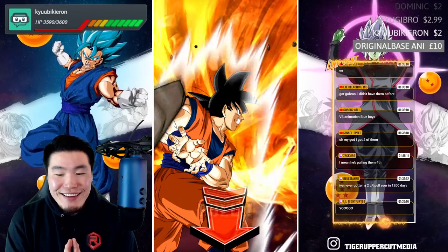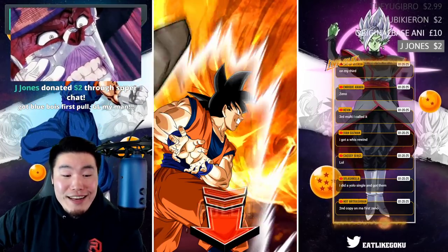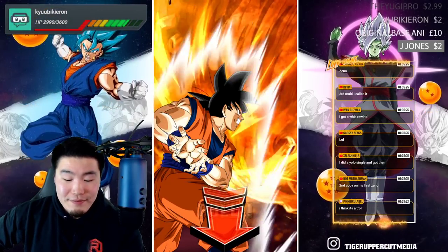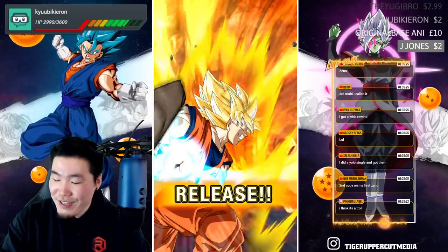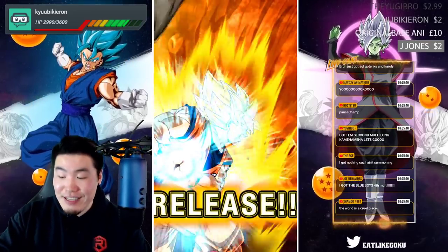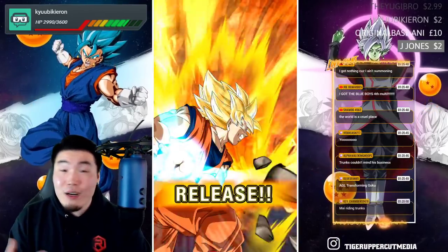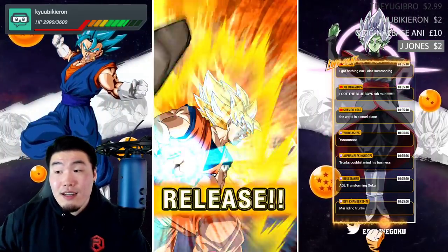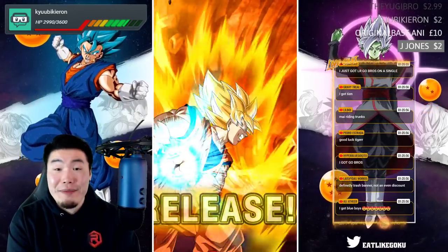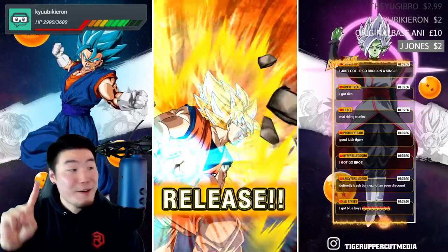You guys saw that right? My Riding Trunks animation! This is the third multi. No Xeno - there is a high chance for trash in this multi. My Riding Trunks is the same as Herculean Boo - it's a guaranteed Dokkan Fest, and there are quite a few Dokkan Fest units I just can't use on this banner, so I'm not gonna get too excited. But nonetheless, I'm pretty hyped! Group summon again - let's get it in three, two, one - let it rip!